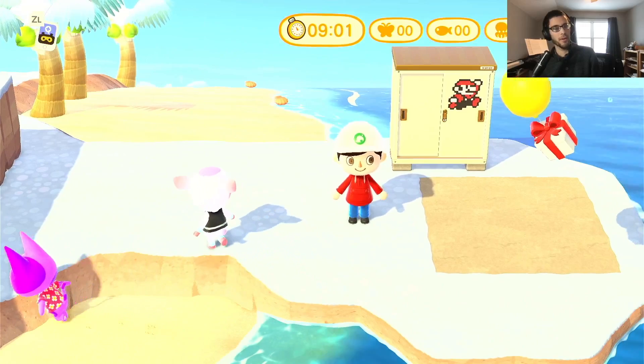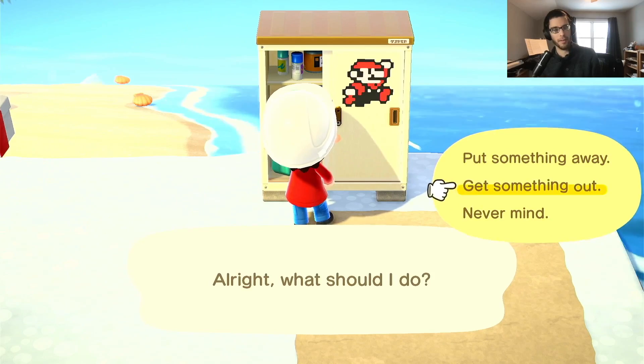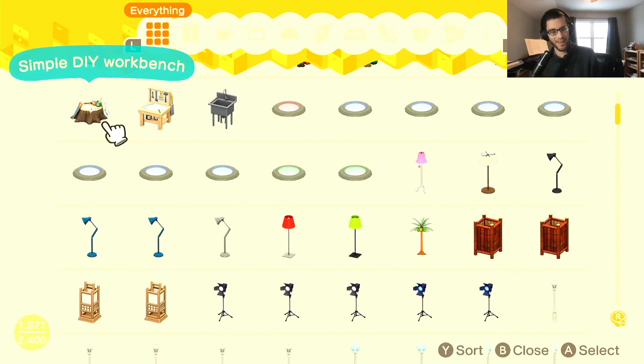3, 2, 1, go! We've got a challenge to do. So what we're going to start out by doing is choosing our items that we want to work with. What I want to basically make is a concert stage in a 3x3 area.